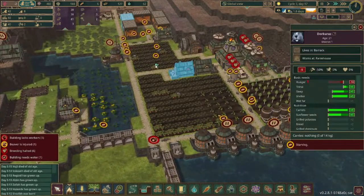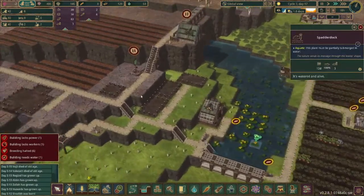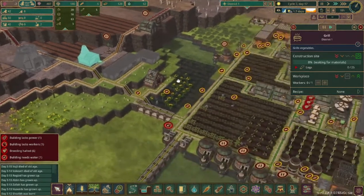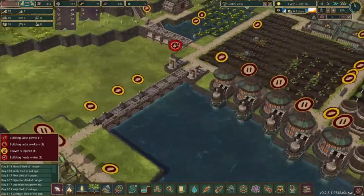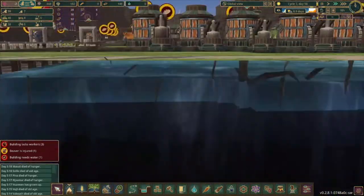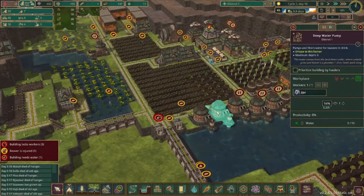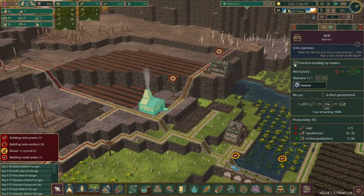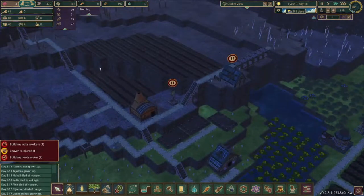This is not getting better. We need this grill built immediately because we need someone to make grilled spatterdock - everyone's running on empty. At least the drought is almost over. We've got some water coming in now, let's get more pumped out. We have a grill - let's give this grill master all the spatterdock he needs. Unfortunately some people are dying from hunger, which is not good.